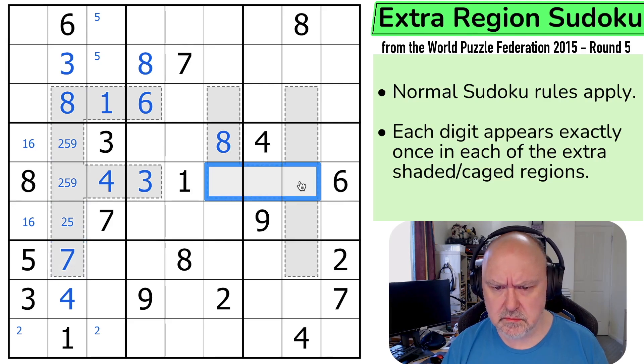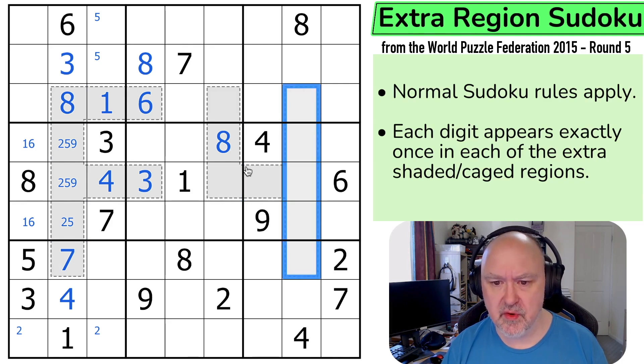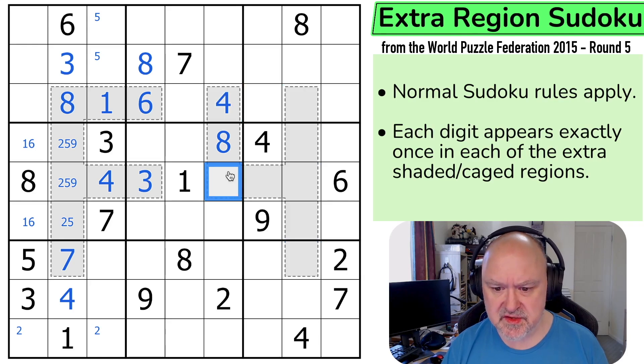1 and 4 still need to go somewhere. Where's 4 now? Because 4 can't go there, can't go there, and can't go there — so this is the 4. 1 in this column is definitely in one of those, and 3 is the same. These 4 digits are these 4 digits, so those 2 digits there are those 2 digits there.